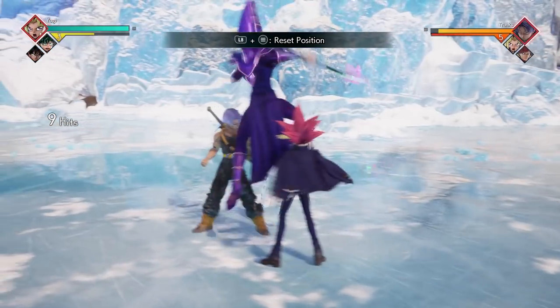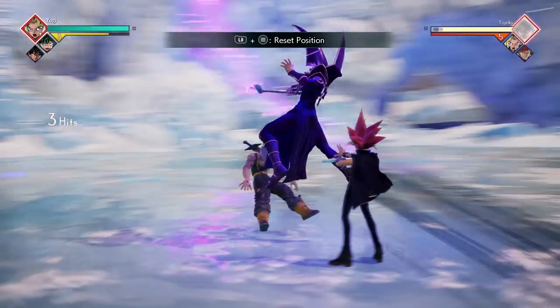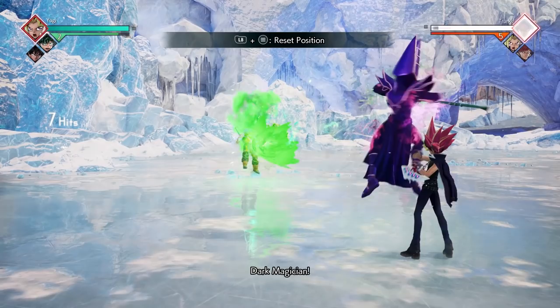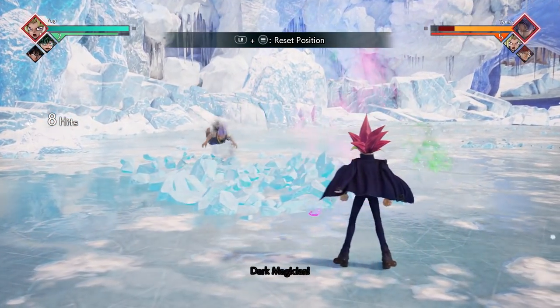The next combo is another fairly easy one: it's just going to be X three times, followed by Y twice, and then once again you're going to end it with your Dark Magician Strike.